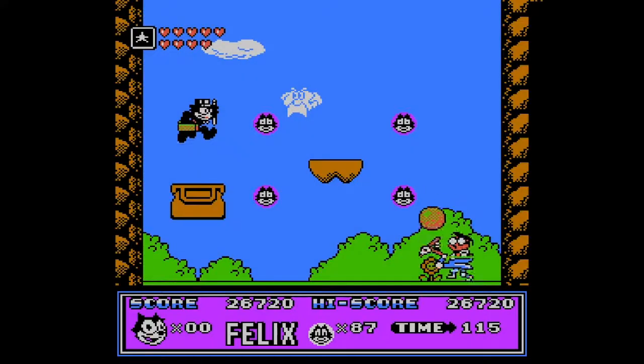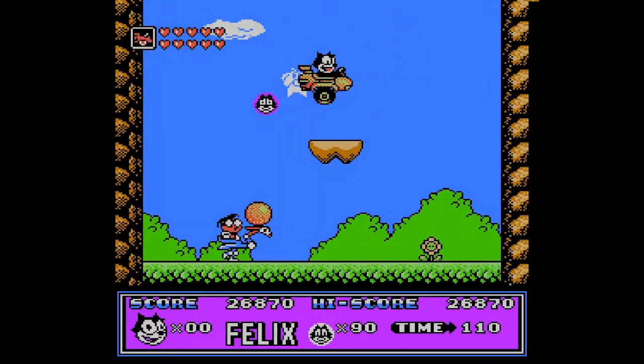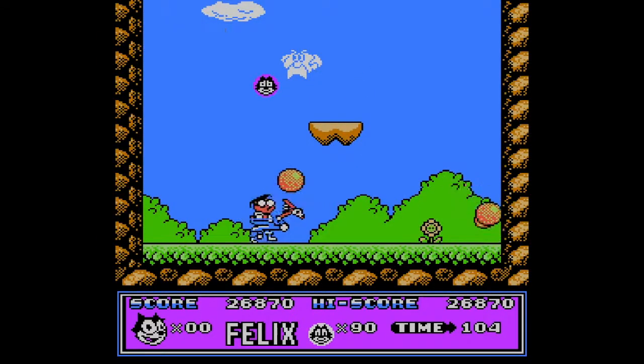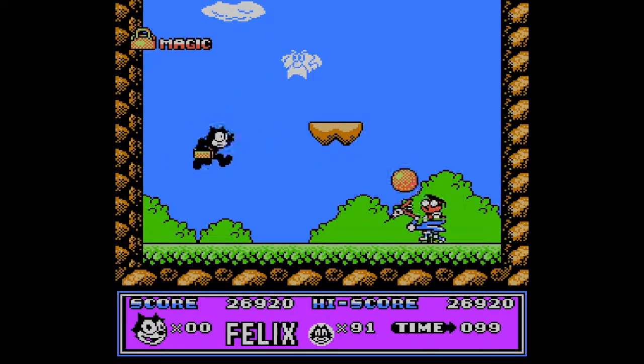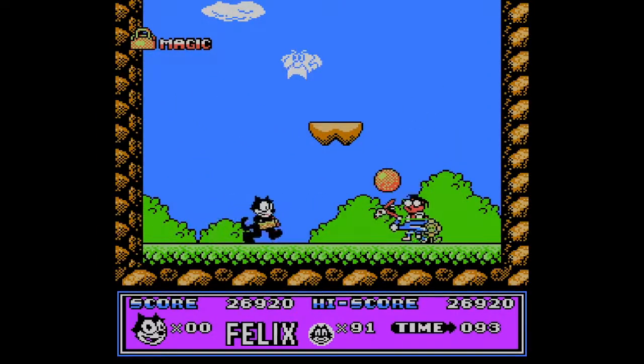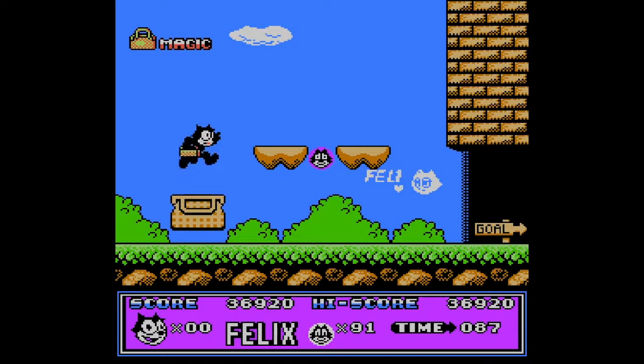Here we go, we're gonna finish it after this — boss fight. That's exactly what I needed. That's not what I needed. I don't know any of the characters from Felix the Cat, so I don't know if this is a character or if they made him up for the game. Nice — we bit him. Look at that little cloud up there — evil cloud. And there's the goal. Give me that, thank you.